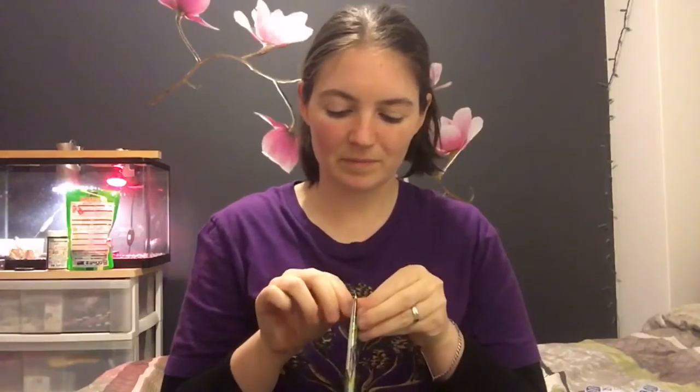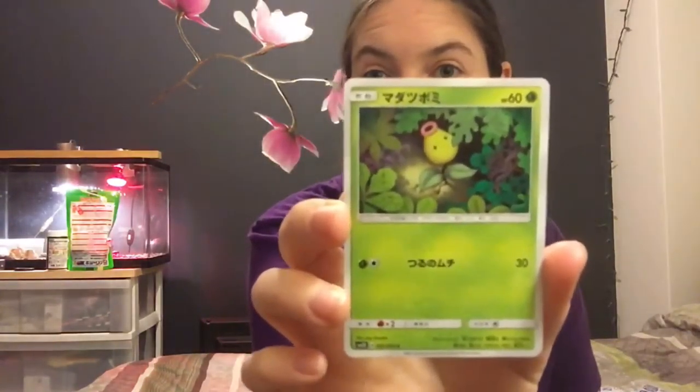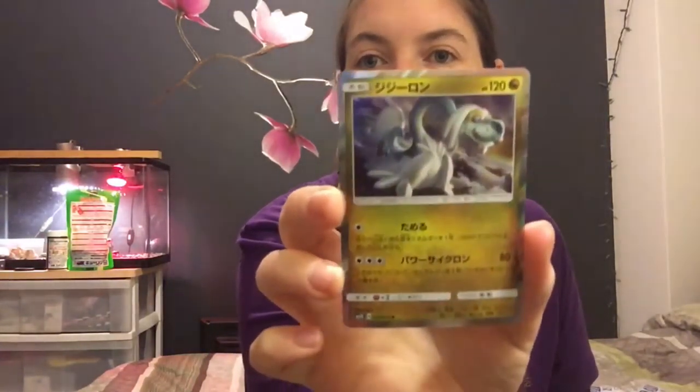I almost opened every one of them perfectly at the bottom, and then this one ripped. Almost had all perfect opens. Number one — Clipberry. Number two — ice cream guy again, sorry I don't know his name. Number three — Bellsprout, cutie. Number four — Drampa, nice. Holo Drampa card — I like this, he's very cool looking. So we got another rare. And number five — uncommon. I'm pretty pleased with Drampa. I like this character, he looks really cool. I like dragons.